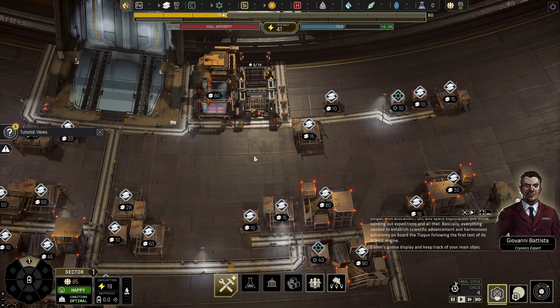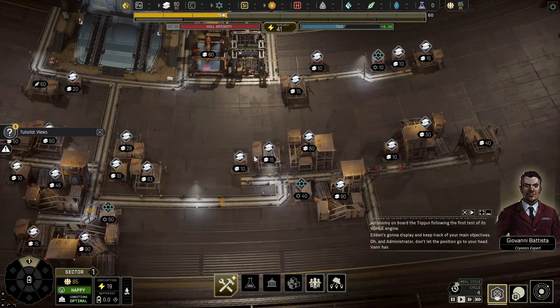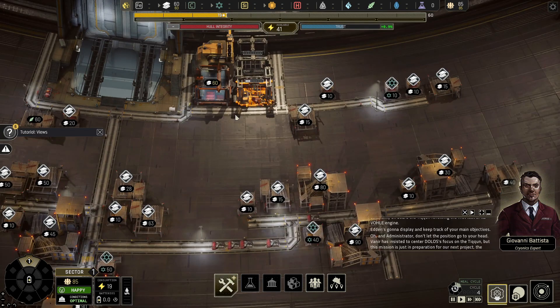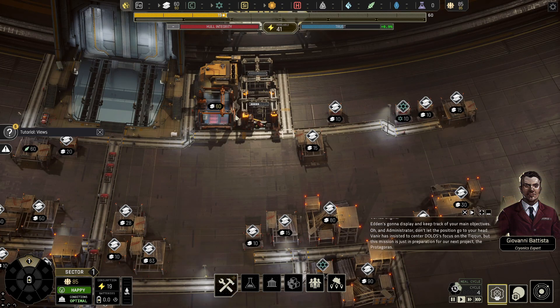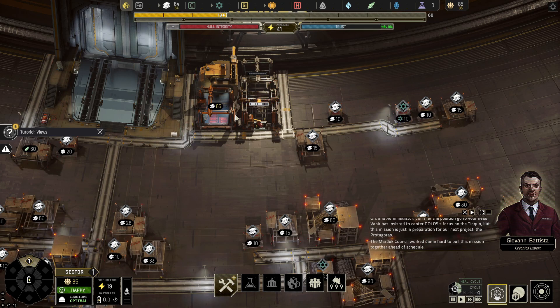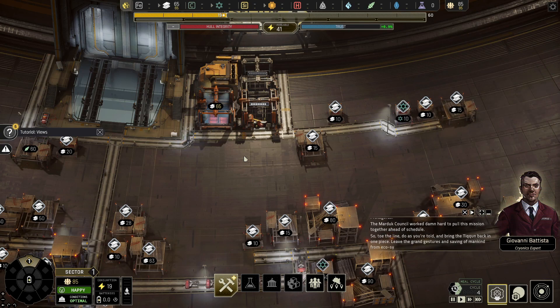Eden's going to display and keep track of your main objectives. And Administrator, don't let the position go to your head. Vanir has insisted to center Dolos' focus on the Tycoon, but this mission is just in preparation for our next project, the Protagoras. The Marduk Council worked hard to pull this mission together ahead of schedule. So toe the line, do as you're told, and bring the Tycoon back in one piece.